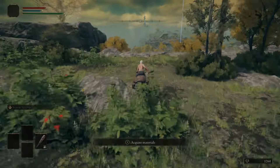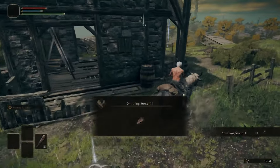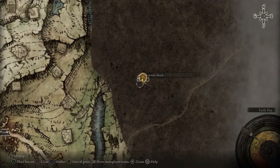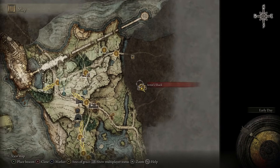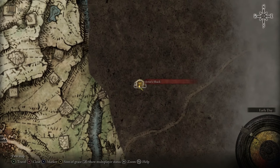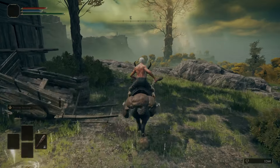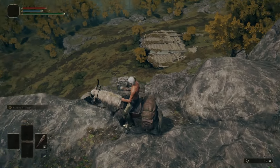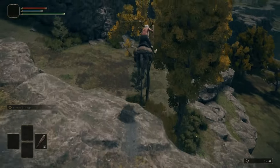We need 1800 runes to buy the Stormblade Ash of War. If you hit the switch display button — for me it's X — you can see how many runes each golden rune actually gives you. There's one we picked up worth 1600, then I used a 200 one, and that gives us 1800 so we can buy Stormblade. We're going to use Stormblade to kill the Magma Worm safely from a distance. It gets great damage, good range — just a generally awesome Ash of War. When in doubt, use Stormblade is my rule of thumb.